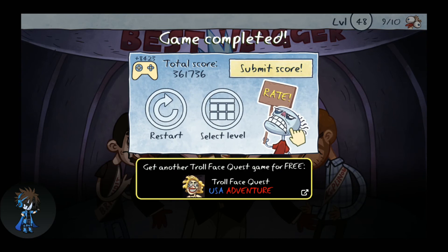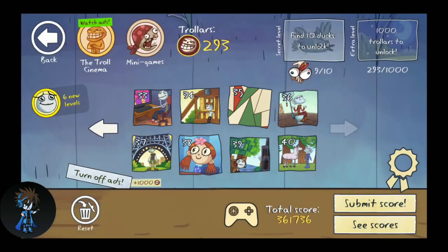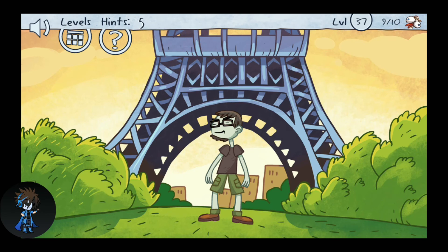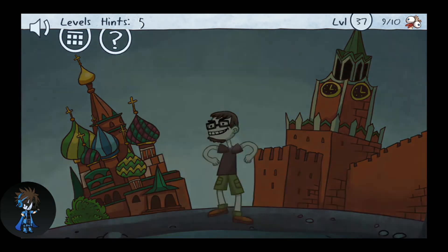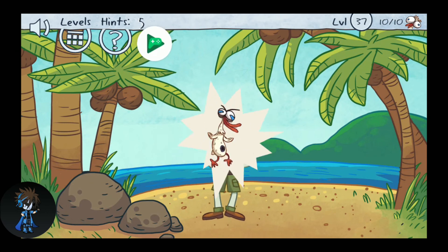Let's go to select level — it says nine ducks. If you want the last duck, you need to come here and click behind this rock.